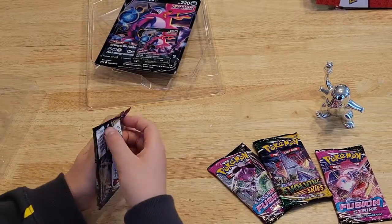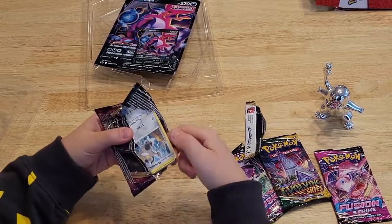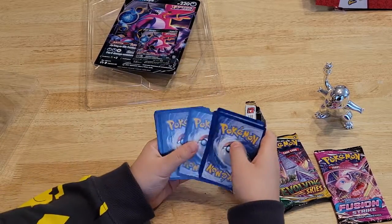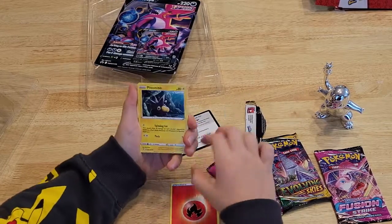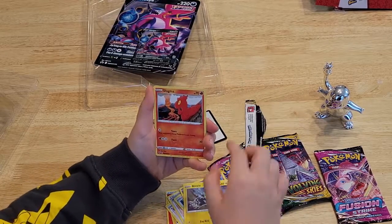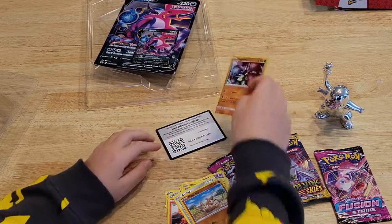Let's hop into it. Support card. Energy. Loudriff. Memory Capsule. Glarian Meow. Temchio. Blitzel. Slugma. Beldum. Mudbrite. And a Zygarbite Hollow. That's actually cool.